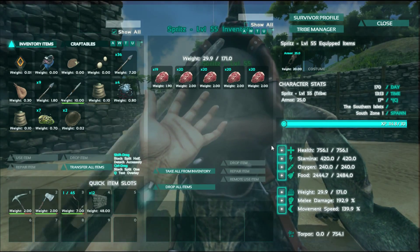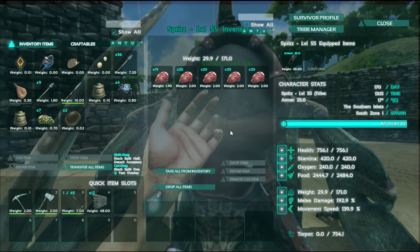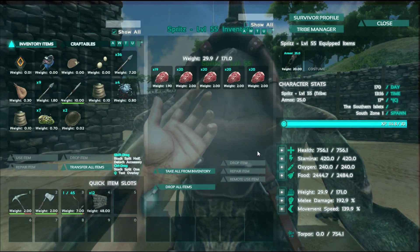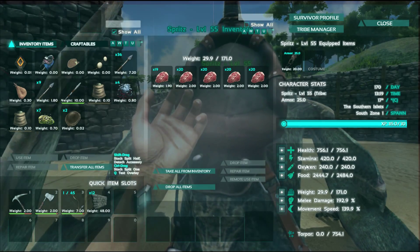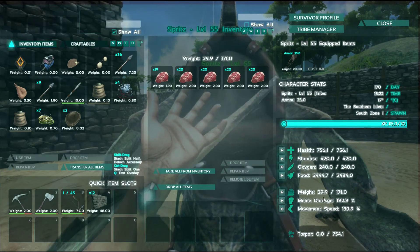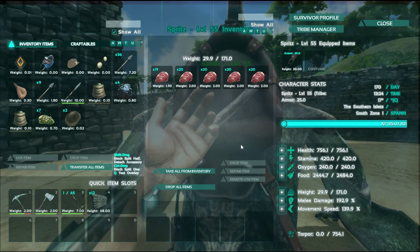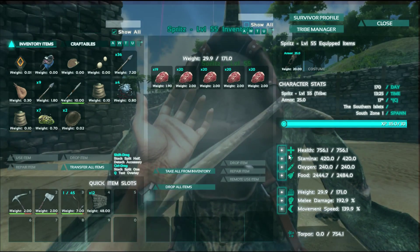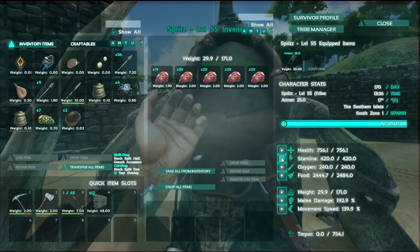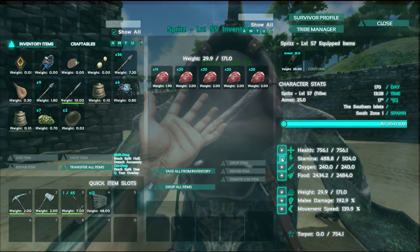Most Pteranodons, when you tame them, will put their stats into oxygen — I don't know why, since you cannot take them underwater, you cannot fly them in water, and it will automatically dismount if you land them in water. So it's kind of an RNG thing that's useless. For this fellow, since he's got quite a bit of melee damage already at 192%, I'm going to put it into stamina so he can sprint-fly for longer periods of time.